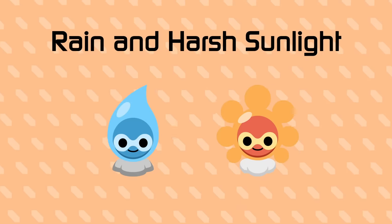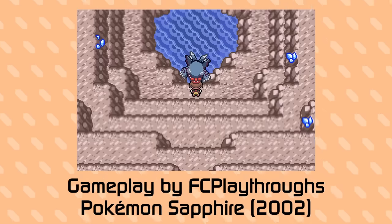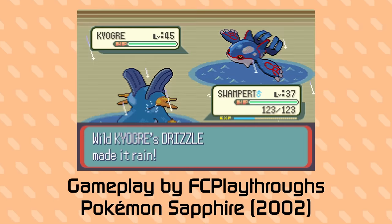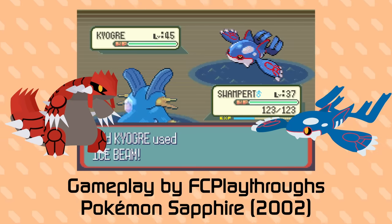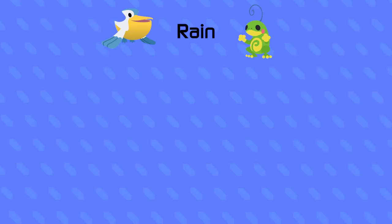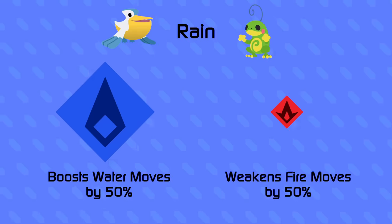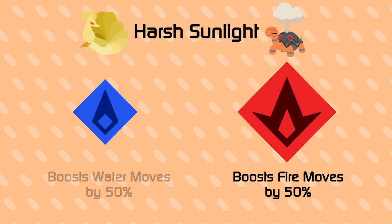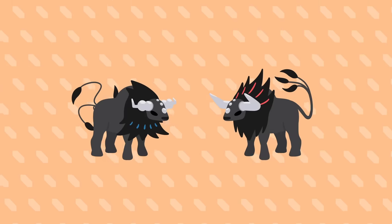In Pokemon since the second generation, there are a set of status moves that can determine the weather of the battlefield for a few turns. In the third generation, they extended it so that some abilities and overworld events can also trigger it, while also basing their legendaries' personalities off of this mechanic. They've made various changes ever since. Rain boosts water type moves by 50% and weakens fire type moves by 50% — it's a fun mechanic that deals with the lopsided interaction between water and fire.